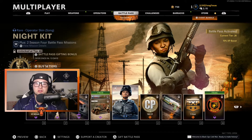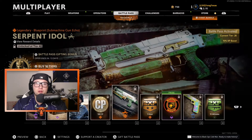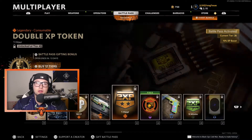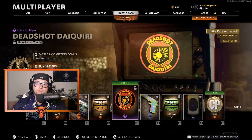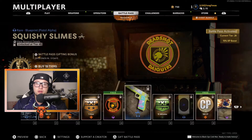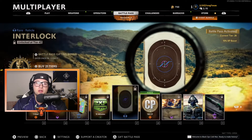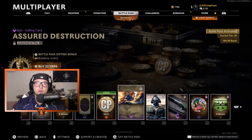The Night Kit Operator Skin for Song, 100 COD Points, the Serpent Idol Blueprint for a Submachine Gun — you can tell that's a Bullfrog — Double XP for an hour, the Deadshot Daiquiri Emblem, the Squishy Slimes Blueprint for a Pistol, very cute looking. 15 minutes of Double Weapon XP, the Interlock Reticle — that's a cool looking one — and 100 COD Points.